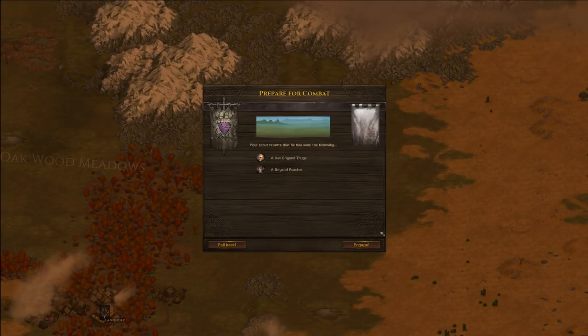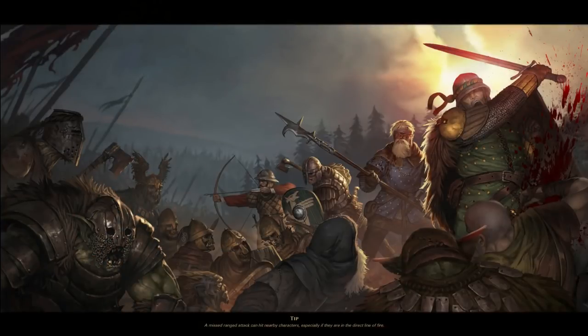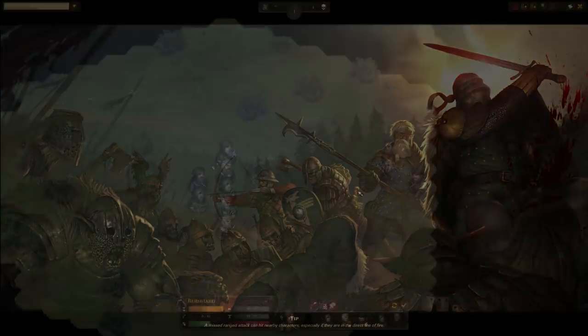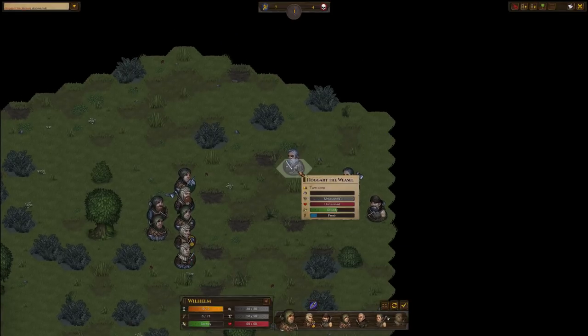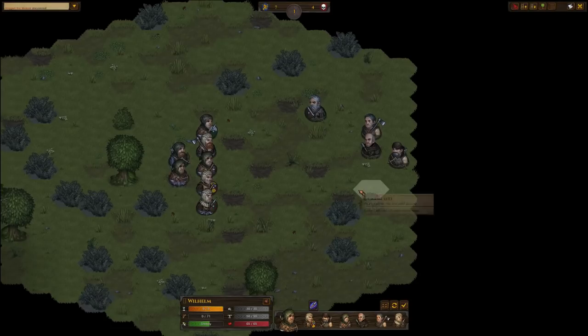Okay, this is where the bandit is hiding out. Let's raid his hideout. Usually I want to wait until they draw closer, so in the first turn I will try to draw them out. This is Hoggard the Weasel and now we want them to come closer.